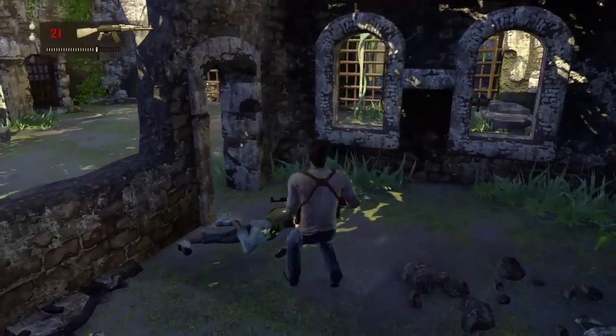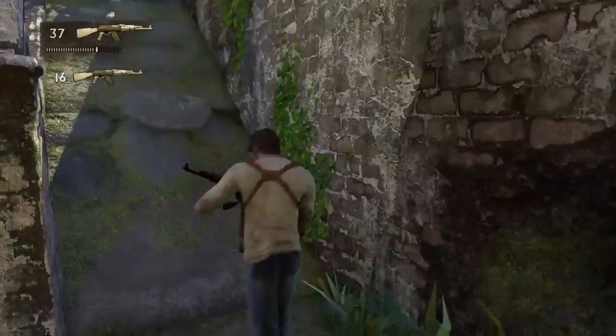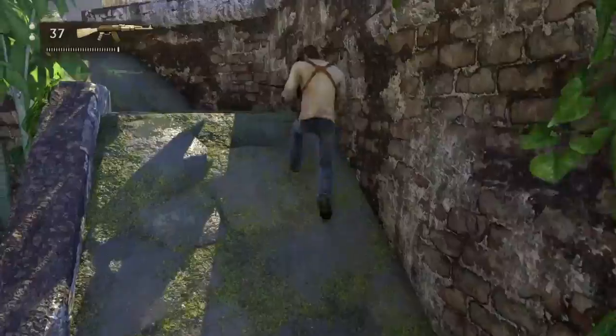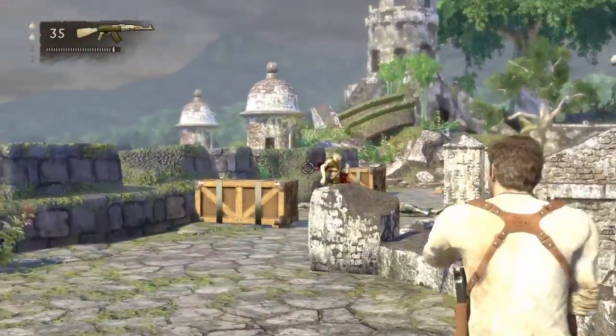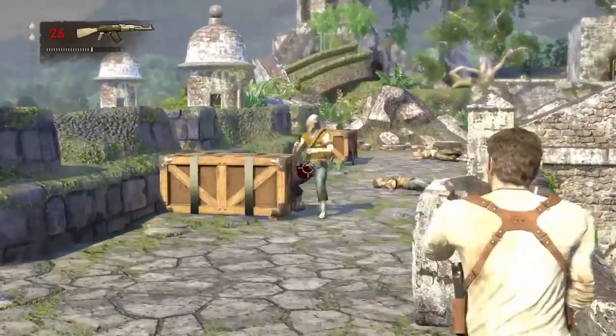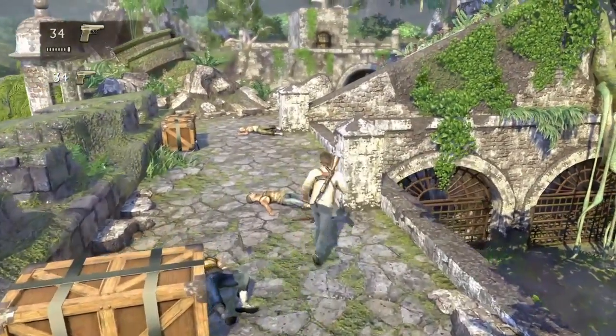Further in the game you can get a desert eagle, or desert something — I don't know if it's called a desert eagle — but yeah, that one you want to pick up because that's a one-shot kill, which I'll talk about later when we get to that mission.